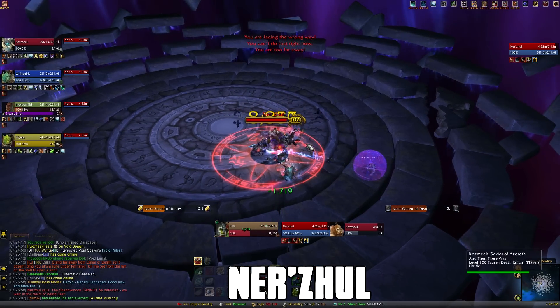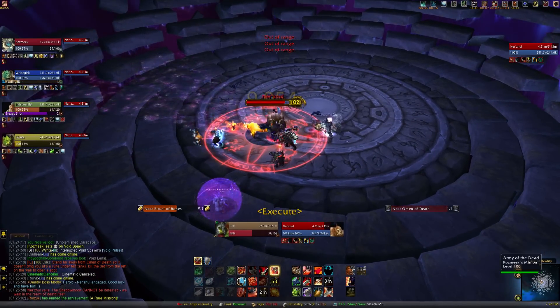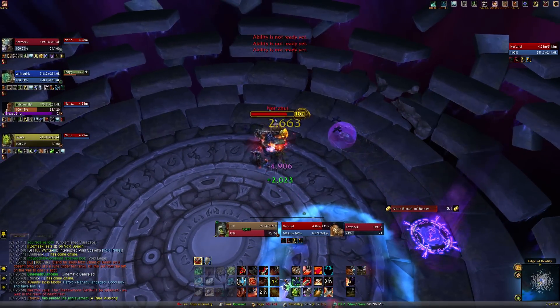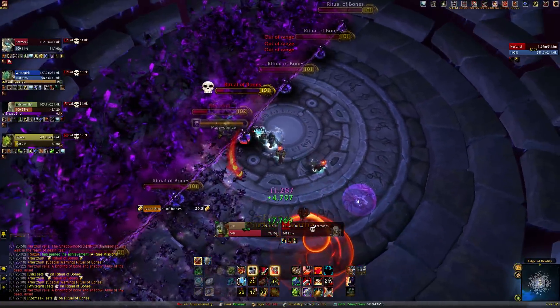If you're tanking this boss, make sure you face him away from your party. Get out of the way of Malevolence when he casts it. He spawns these purple void zone-looking things around the room called Omen of Death — the further away you are from it, the less damage you take. During the Wall of Death, you just want to make sure to kill one of the adds to create a safe passage to the other side.